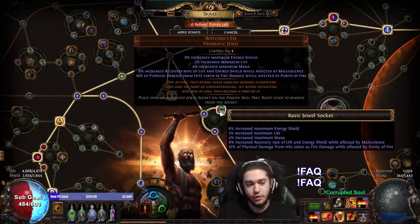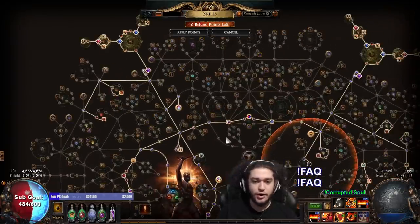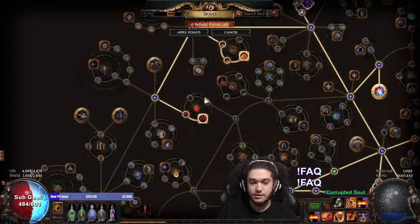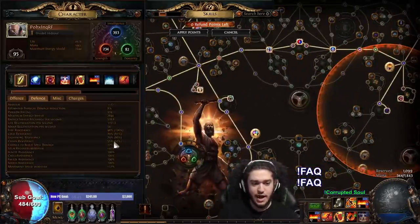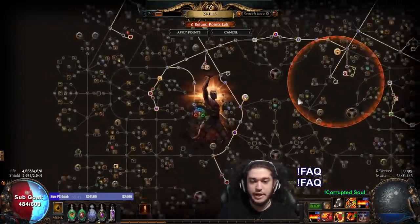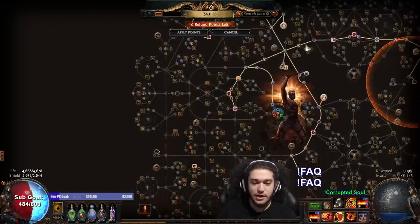I also picked up a Watcher's Eye with 10% of physical damage from hits taken as fire while affected by Purity of Fire, which we naturally have 100% of the time. As for where I'm going right now, I'm allocating for chaos resistance because the only things that really hurt me are physical degen, massive physical hits, and chaos damage. With flask up we're at 55% chaos resistance — capped at 79 — but I want to achieve that cap while still maintaining good damage.